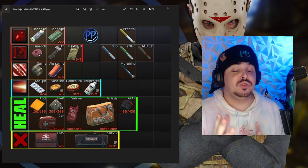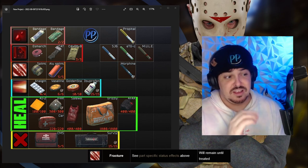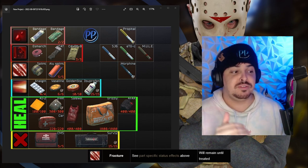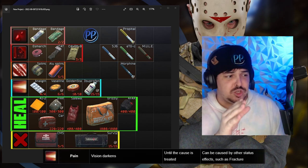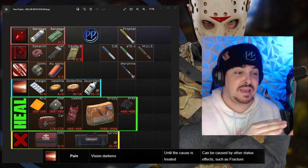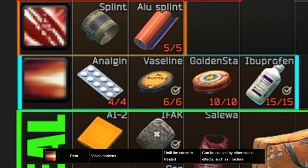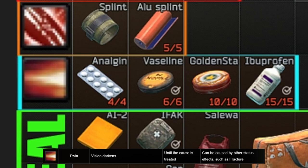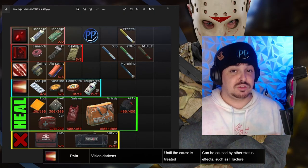Right below that, in orange, you have fracture — it looks like a broken bone symbol. In order to fix that, you have to use a splint. You can use a normal splint or an Alu splint which has five uses. Below that, the symbol that looks like a sharp red image represents pain. You can stop pain by taking any of those painkillers. Each one of them has different amounts of uses, and it is worth noting that some of them last longer than others.